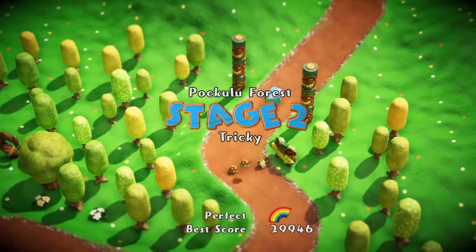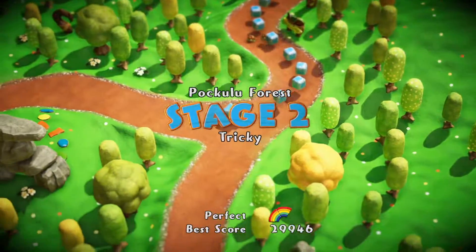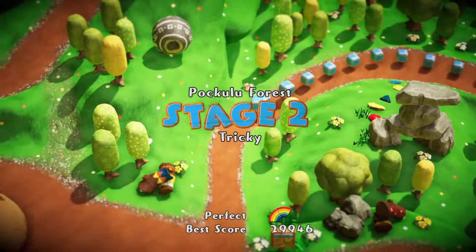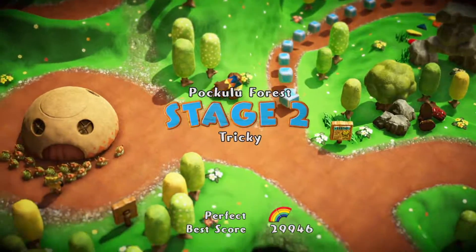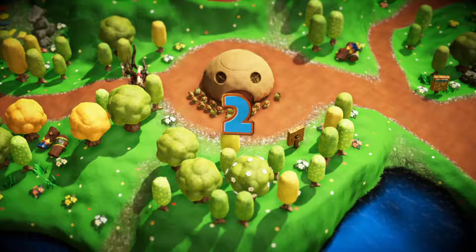I'm pretty certain we can get a rainbow fragment from this. I always let the path play out in case anybody needs to see it — maybe they missed it in their game. You can see that boulder up in the environment; you can actually push that boulder to crush some of the monsters on the path, which is pretty cool.